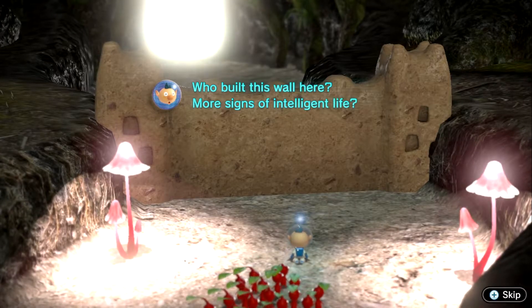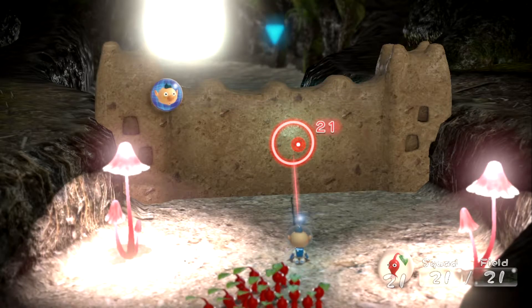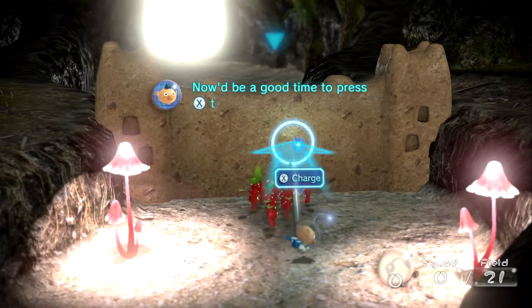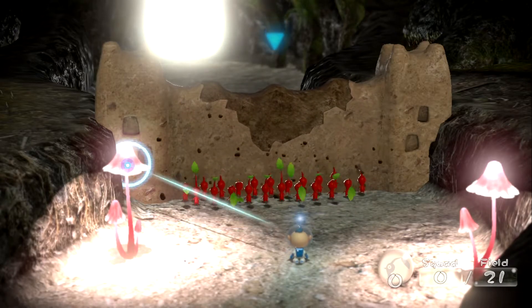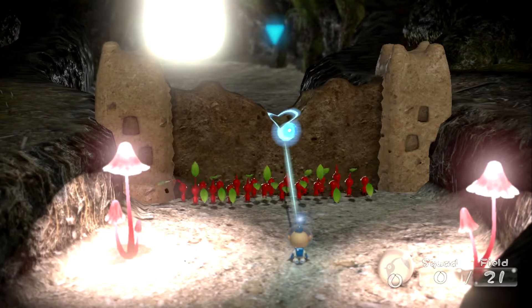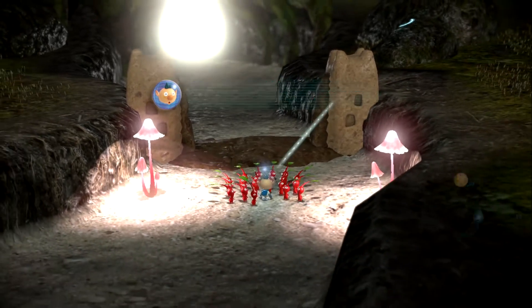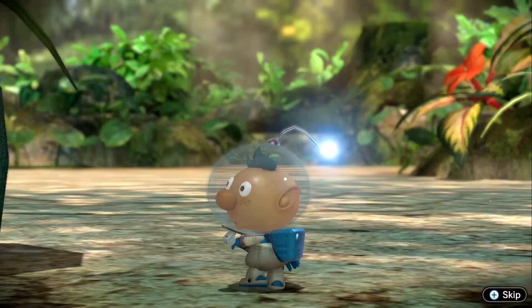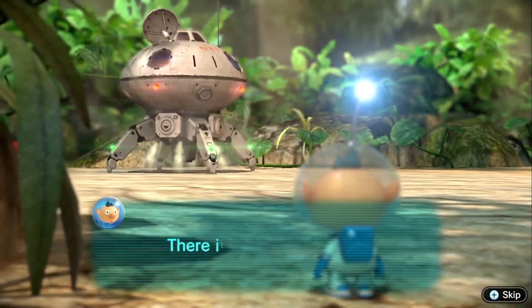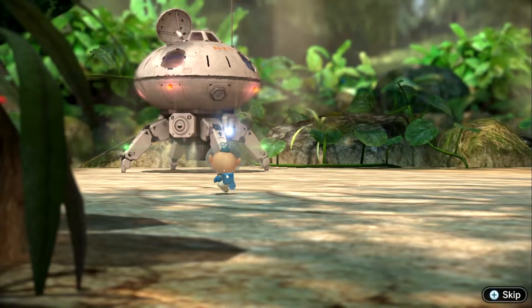Who built this wall here? More signs of intelligent life? That'd be a good time to press X to perform a charge attack. Charge! Beat the crap out of it with your little leaves as I stand here and watch. Of course, while doing the charge attack I apparently can't move. I hope the Drake is okay. There it is — the SS Drake. It looks like crap.